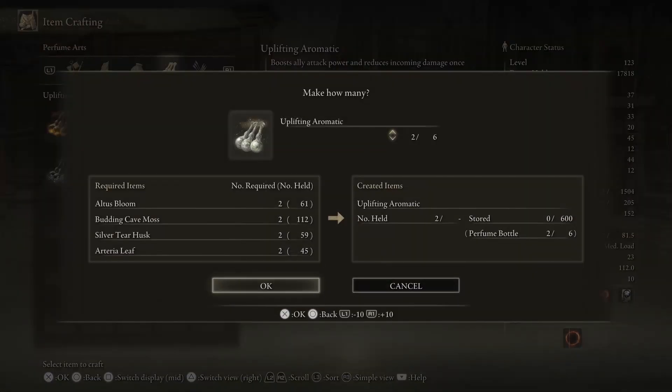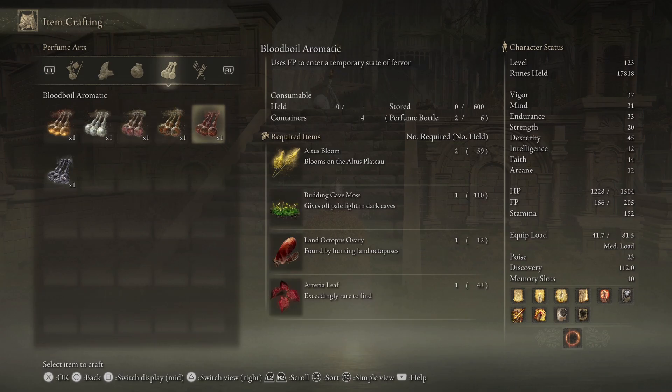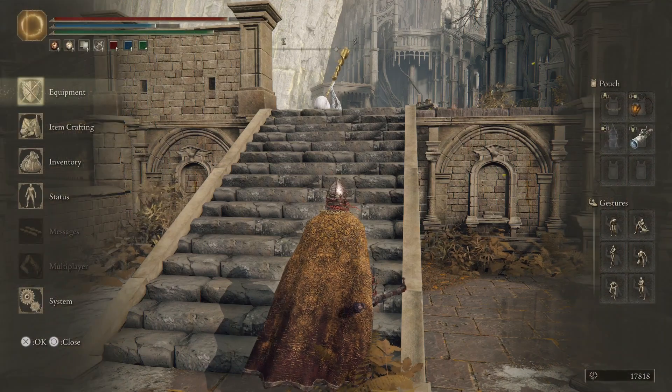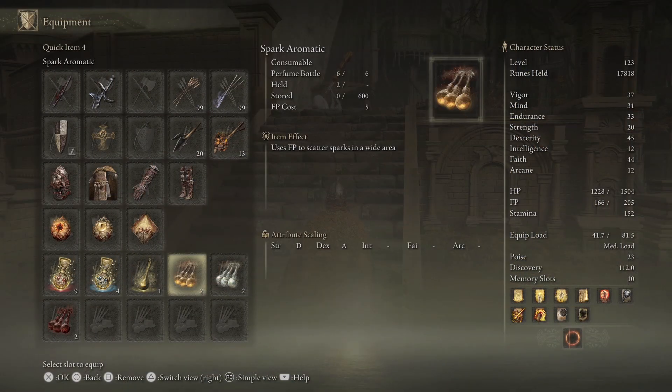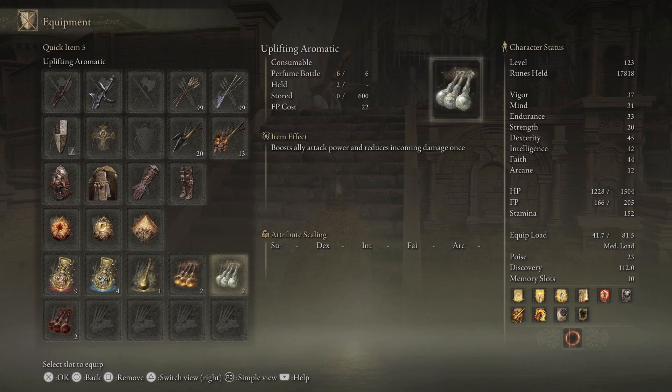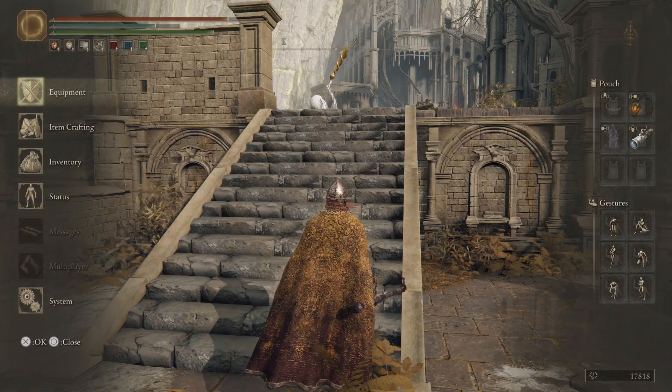On my bar I have two of each - two, two, and two because I have six of these perfume bottles total. I do the blood boil one which raises my attack, the uplifting one which gives me kind of like another bubble - sort of like the obeline tier - and then the spark one. That seemed to work out pretty well even against the insanely powerful jar soldiers.